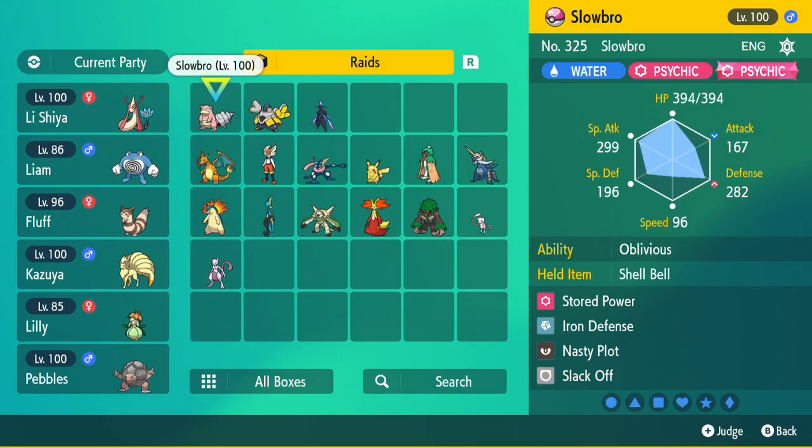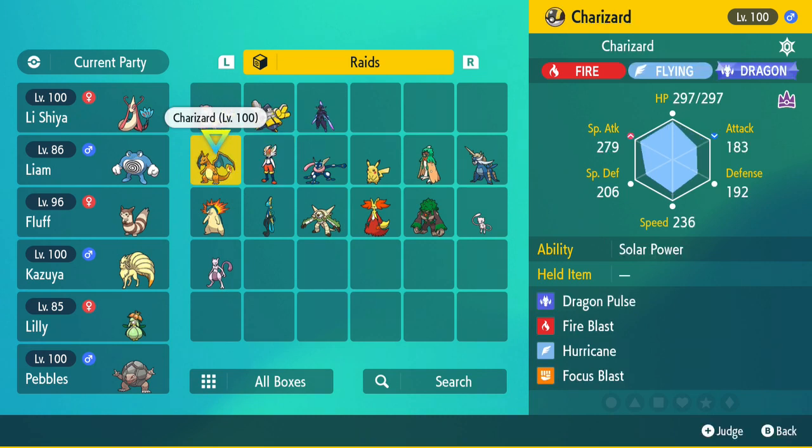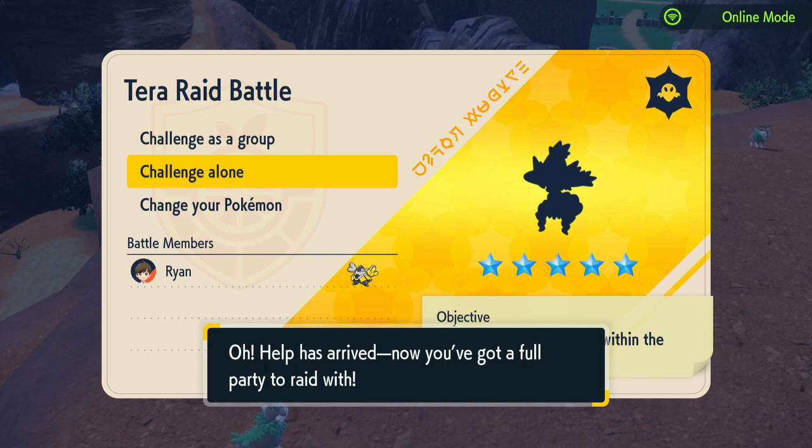It's Miss Magius, and I think this goes from anywhere between three and five stars. It's ghost type, so basically bring whatever you want. I'm going to bring an Iron Hands for the sake of this video, but yeah, that is how you get yourself the Miss Magius terror raid den.